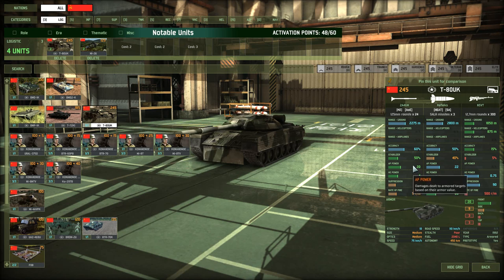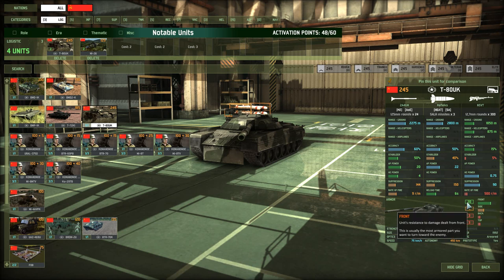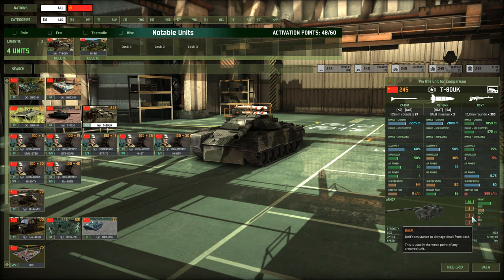For the cost of one T-80UK, you can easily get 3-4 lesser tanks which have combined more firepower. The T-80UK is something you will need to look out for if you see one. They can be taken down by other ATGMs — you're just going to have to be patient and fire a load of those into this thing, because it does have 20 frontal armour and 9 on the side. The back and top are your best bet, where they have 3 armour each.